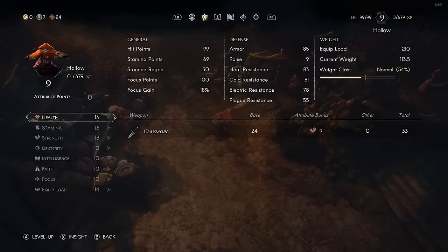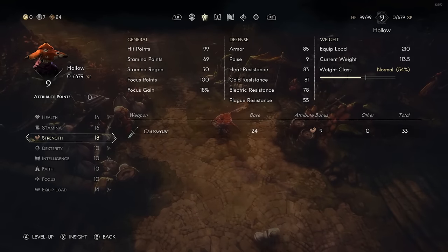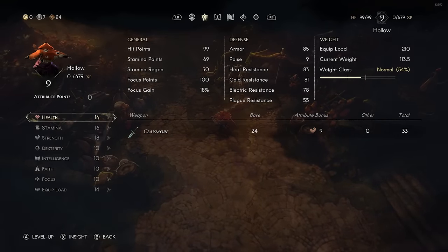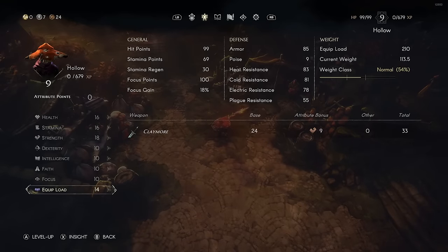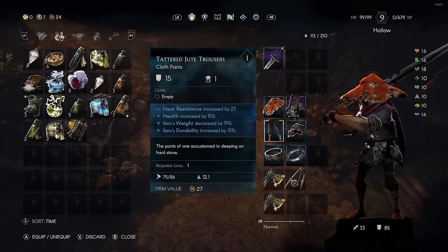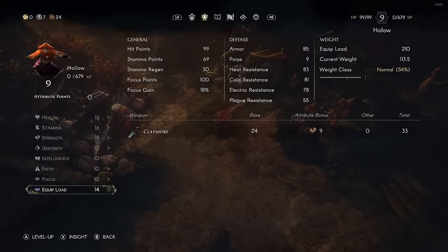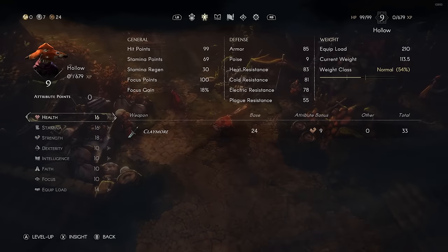Lastly, leveling — be careful what you spend your levels on. It's not always best to spam your main damage stat like strength. If you don't have a bare minimum of health and stamina, you'll get killed too quickly and won't have the stamina to sprint and roll out of incoming damage. Having a bare minimum of 15 health and 15 stamina is what I'd recommend for any build, then consider increasing damage. Also, equip load levels are very effective — even a couple levels lets you keep your weight load normal while having all your slots effectively equipped with enchantments, rather than dead or empty slots. So: 15 health, 15 stamina, 12 equip load are the bare minimums in my opinion.